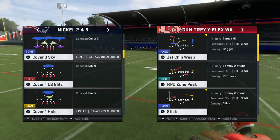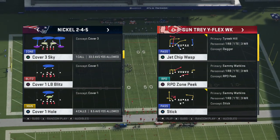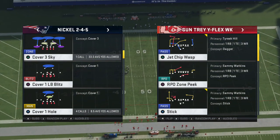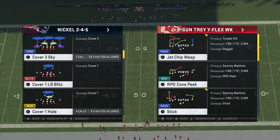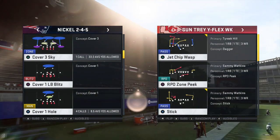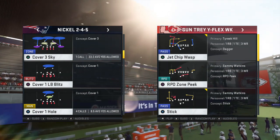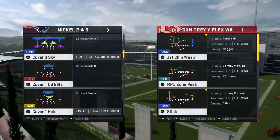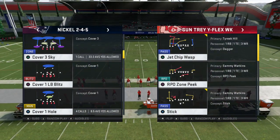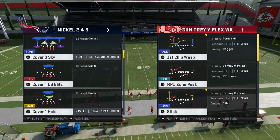What is up guys, wikia 31 here. This is going to be relatively brief — I'm not going to break this play down versus every coverage in the game. I want to see if Jet Chip Wasp is runnable in the Chiefs live playbook, Gun Tray Y Flex, and we're going to try it out.